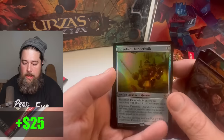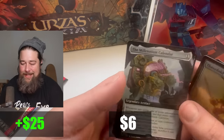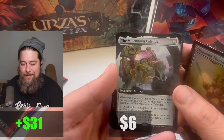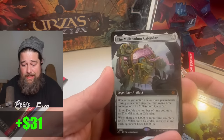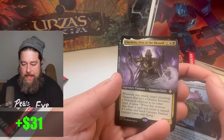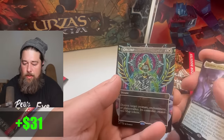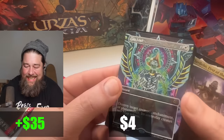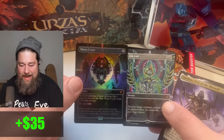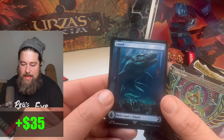El Capitan. Threefold Thunderhulk. Millennium Calendar — one of my personal favorites from the set. There's actually an Against the Odds on the main channel where we did it — we actually had a thousand counters on it and killed people. Vampire Commander card — not going to try the name. I thought that was a Mana Crypt at first; it kind of has the same shape. Oh my God, is that a two-packs-in-a-row Mana Crypt? But no, just a fancy Get Lost, which we will certainly accept.